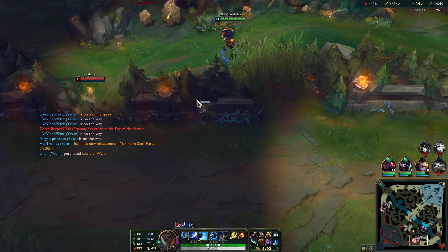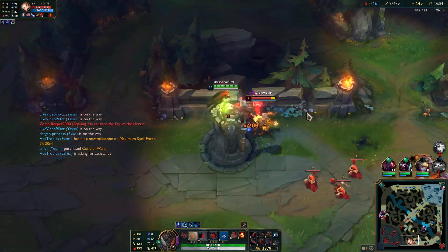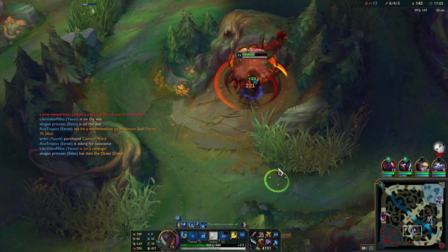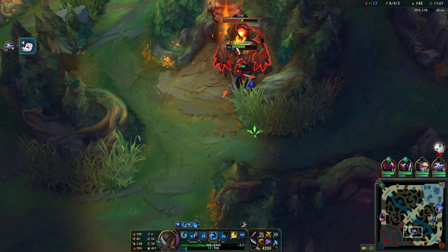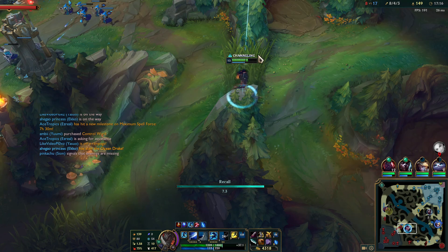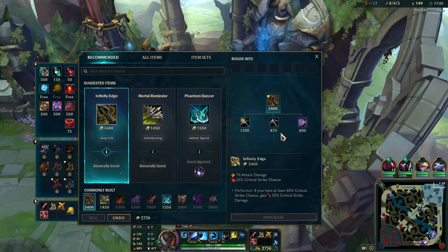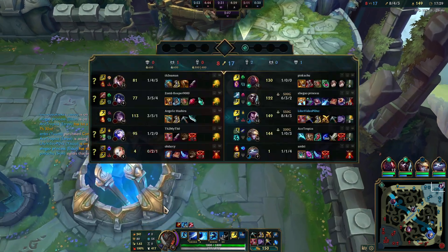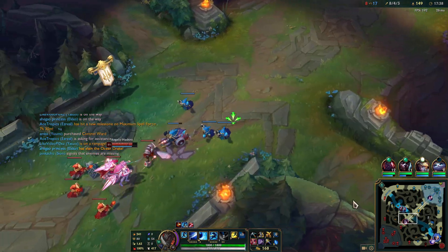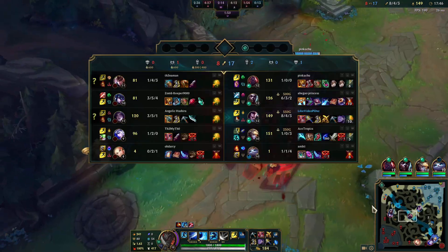I'm gonna drop a ward over here, ride the wave. Let's take this turret out. Sedge is over topside, I'm gonna recall. 4.3k gold — I think it's enough. Let's go for Infinity Edge and sell Doran's for a pickaxe, since we already have the life steal off of Shield Bow. So there's just no need to hold it anymore. It's done its purpose — it's been very useful, considering it's kept us alive in that crazy Kai'sa poke lane.